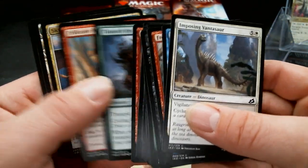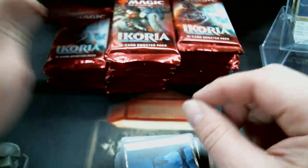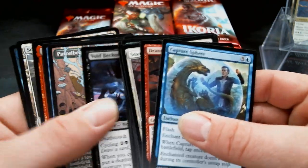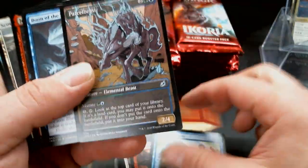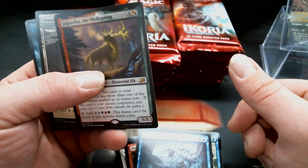Let's see — Evolving Wilds in there, that powerhouse. You can tell I'm tired. We got Parcel Beast and a Giganthas. Is Giganthas one of the ones I need?